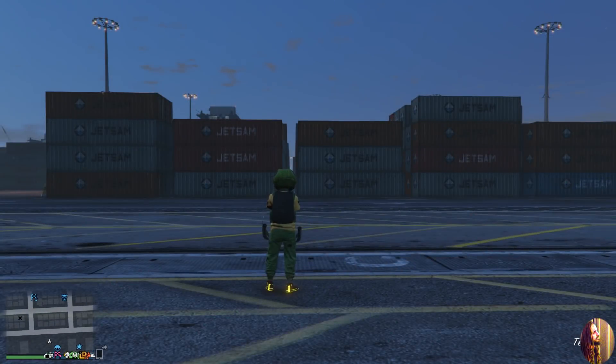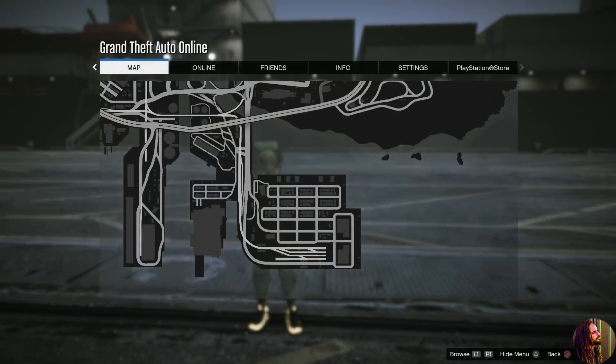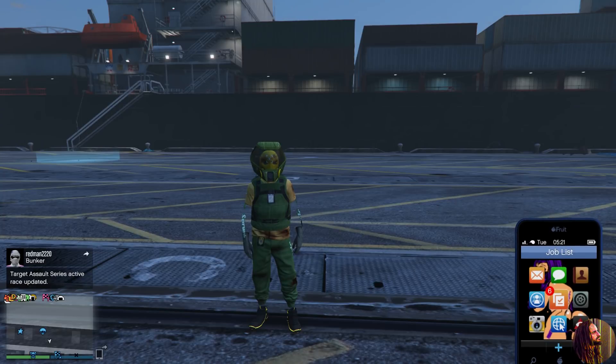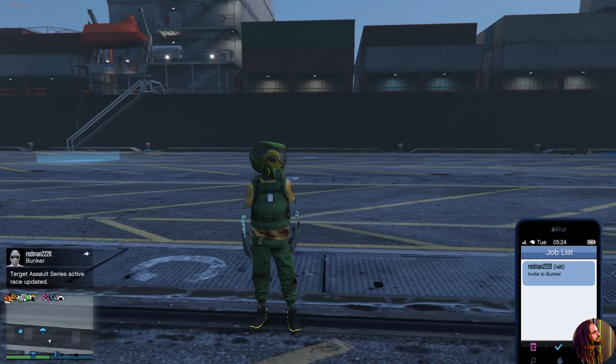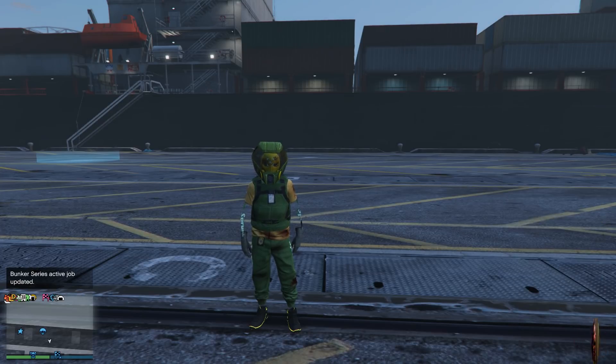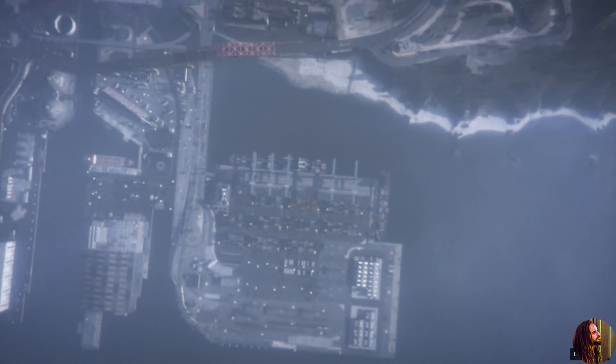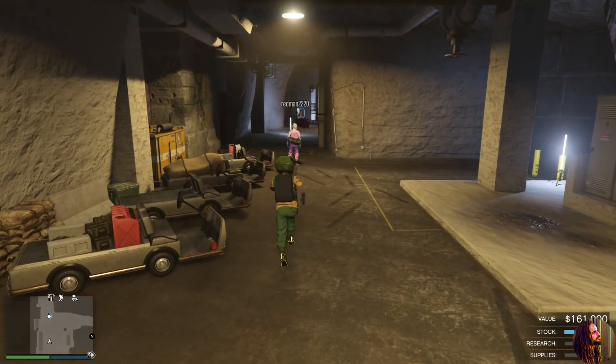Now spawn at the docks. At the docks, have your friend shoot you an invite into his bunker — remember, it must be the same bunker because this is where you're merging them. Once you have the invite confirmed on your phone, start up a Titan of a Job or any Rockstar-created mission. Once in the mission, back out — you'll immediately get sucked into the bunker. Bring up your phone as fast as possible and accept the invite to the bunker before you get black screened, or you won't merge.